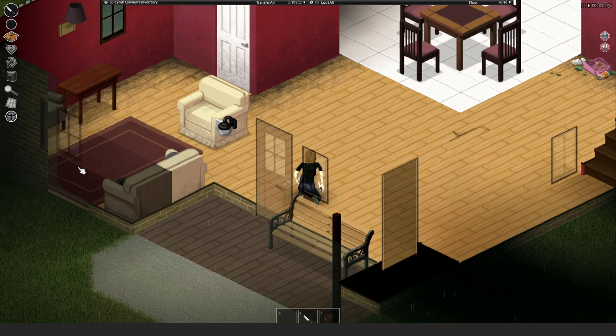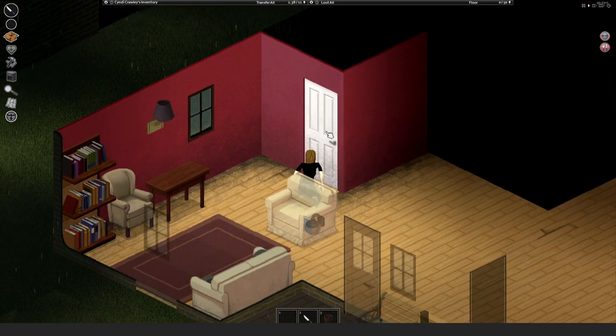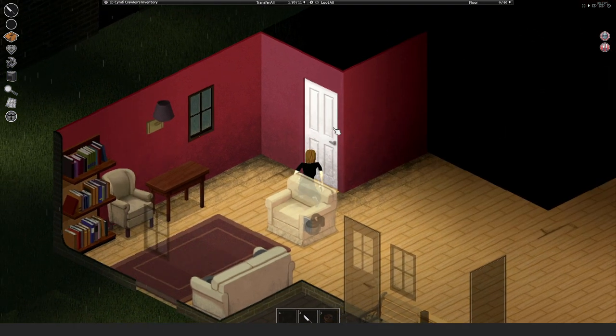The most basic rule is to always assume danger. When you're approaching a door, listen for it. Sometimes you can hear zombies behind it if they're in the default idle mode.